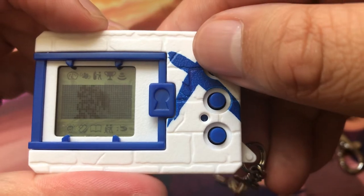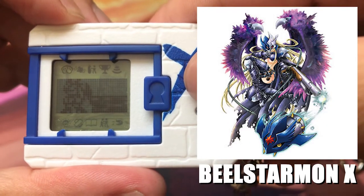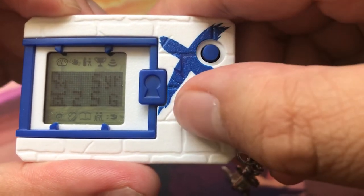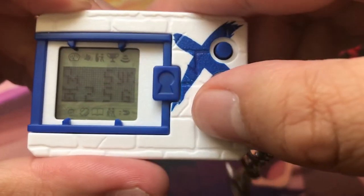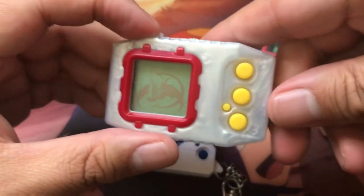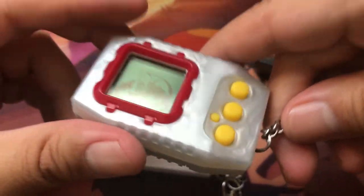For the white one over here we got a Beelzebubon — Beelzebubon X. It's a pretty cool-looking Digimon, the female version. This is the X version. So before, on the other pendulum devices, you were not able to raise Beelzebubon, but you were able to get Beelstormon as a code, if I recall correctly.